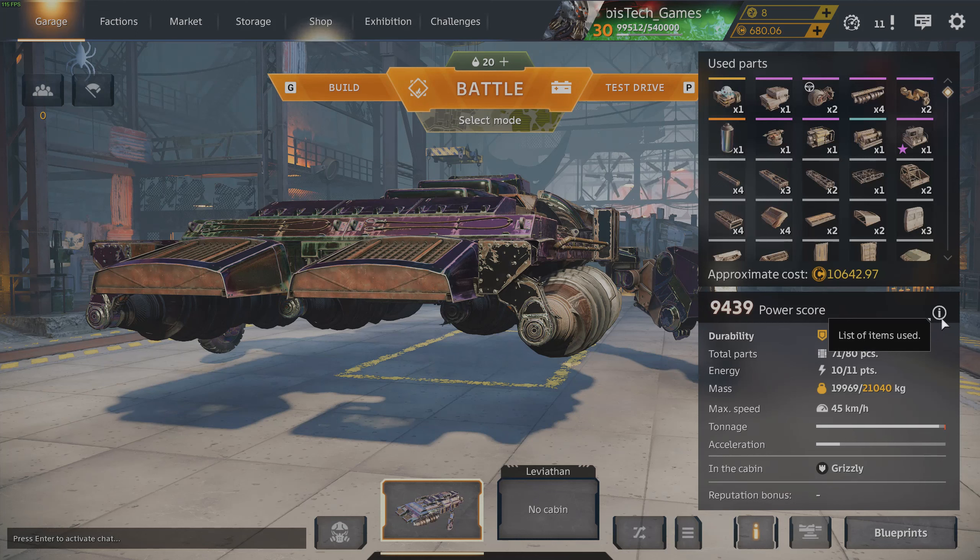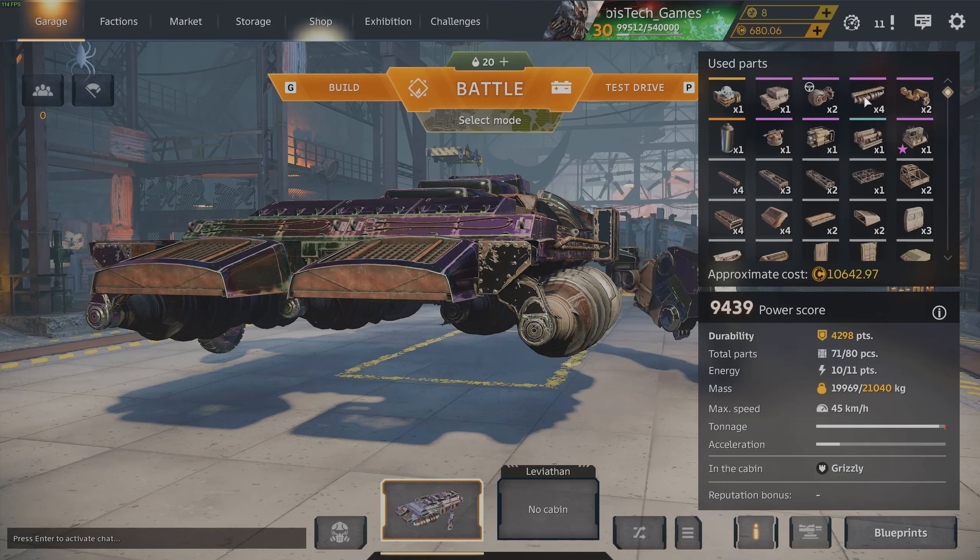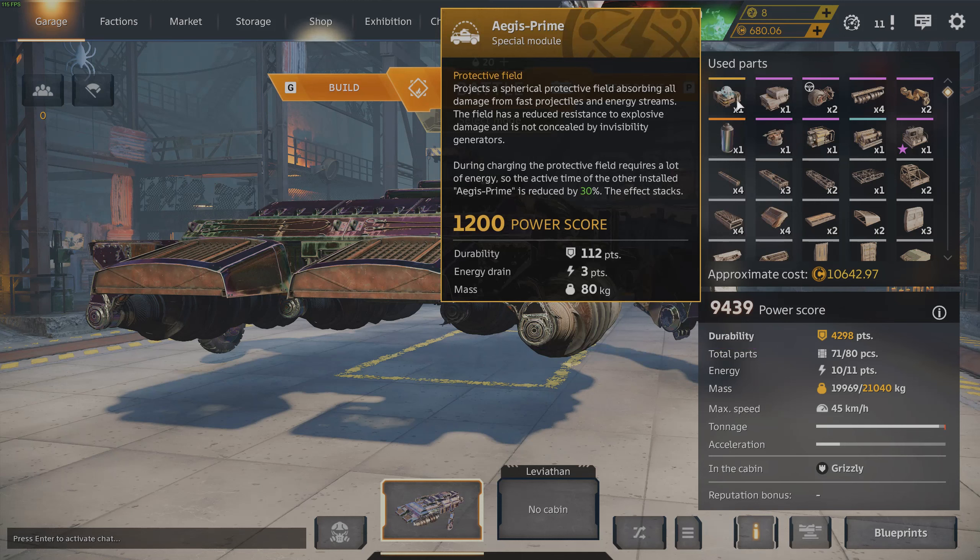What we're using is the Ermat cabin. We have four meat grinders, two bigrams, and two Sabbath wheels for additional tonnage — they also support the back end when we're leaned up. We also have Aegis Prime. By the way, the Aegis is getting an energy cost reduction down to two energy from three, and its power score is being reduced from 1200 to 800.